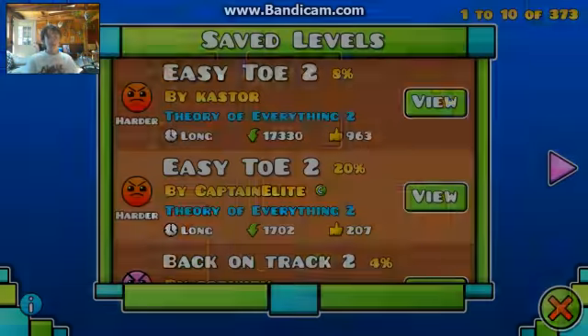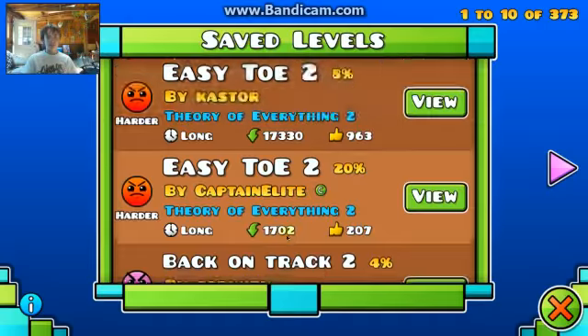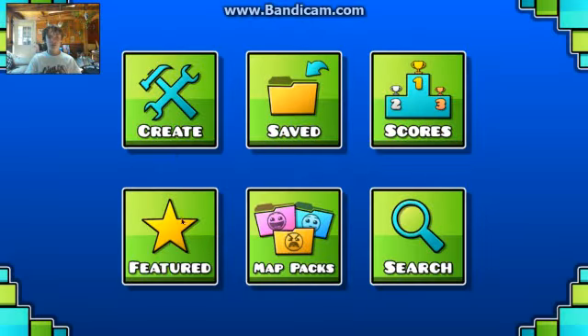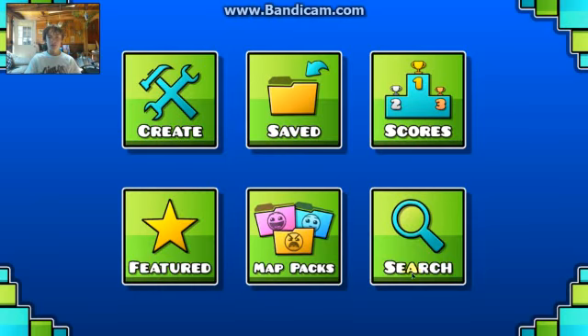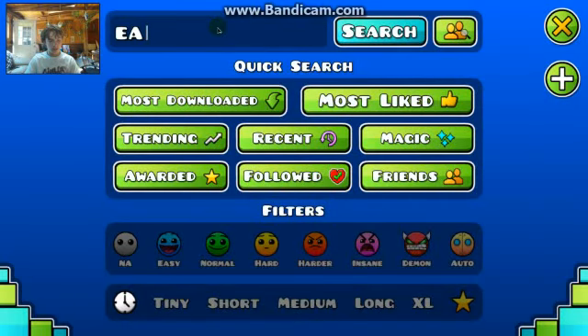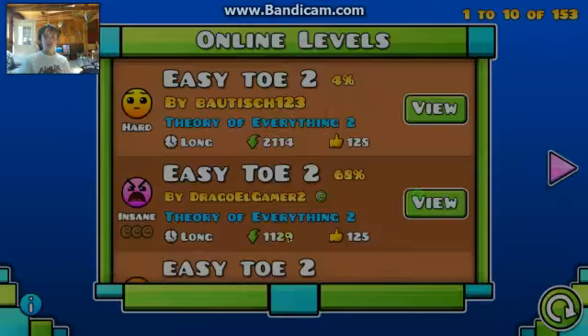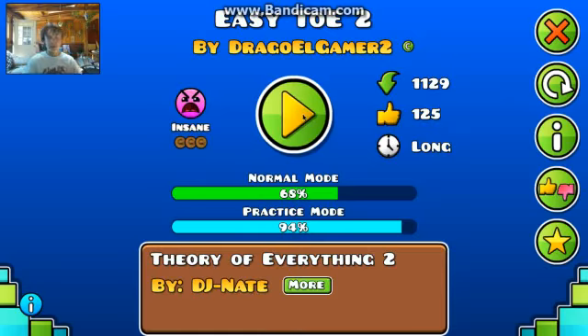I found a level we can play called — it's an insane one. I can't do it. Saved levels — we gotta go to reset for map hacks. One of them that I just played — it was called Easy TOE2. So basically, Easy TOE2 is Theory of Everything 2 but they made it easier.